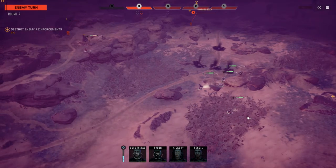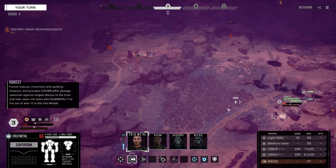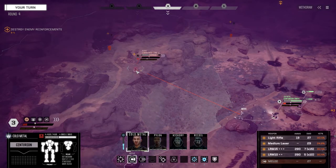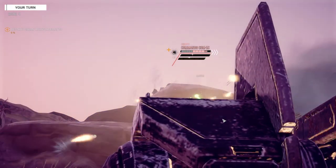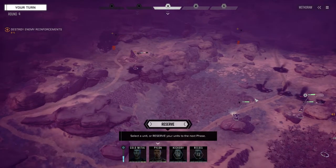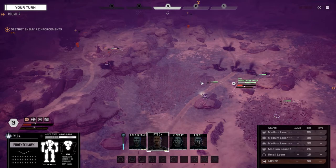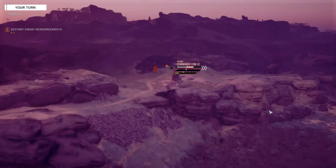We're not going to worry about him right now. Going to start taking the fight to them a little bit — moving here. Not really great chance to hit but we're going to do that anyway. Fire on this guy. That light rifle is actually doing pretty good — even on low percentage chance to hit I'm kind of liking it. Not really great chances to hit but we're going to fire with one medium laser just to get our heat back.